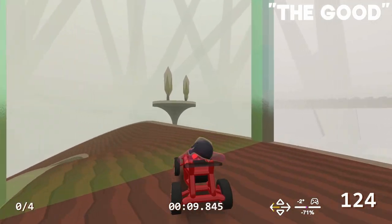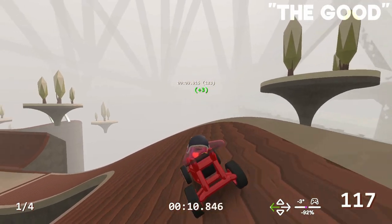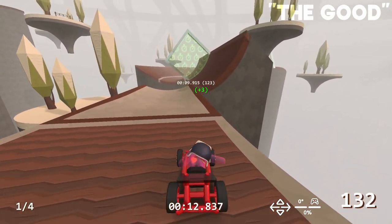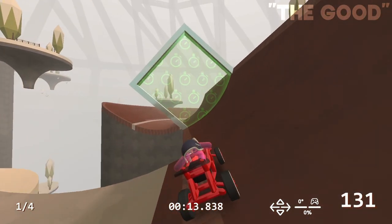Some turns, notably after checkpoint 1, are definitely harder with the presence of wood. You can skid out pretty easily if you're not careful, but it's not enough that it can cause you to fall off the track, thankfully.